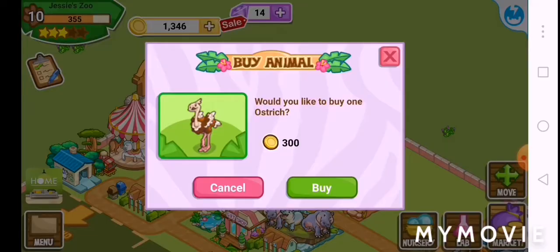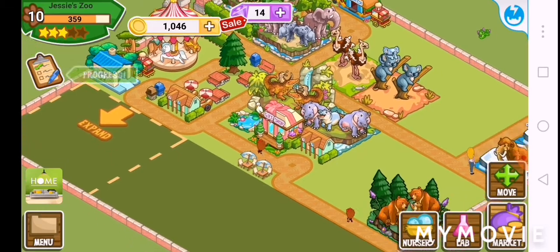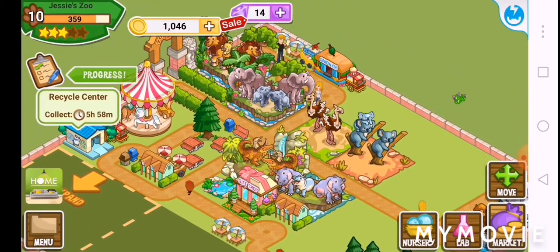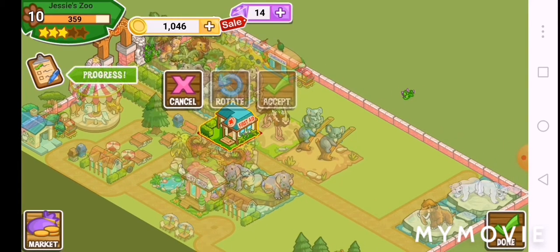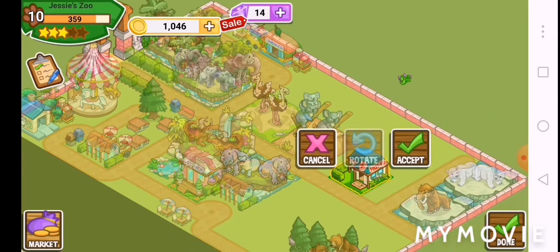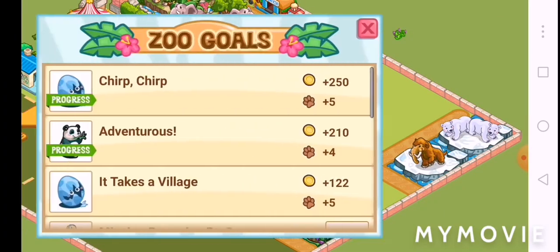I'm going to buy this ostrich mate. There we go — these take probably like six hours or something. I completed 'Smart Savings' — let's see what I can do in here. I'm going to have one first aid building. I might just put it down here for now. There we go, level 11! And I completed that task.